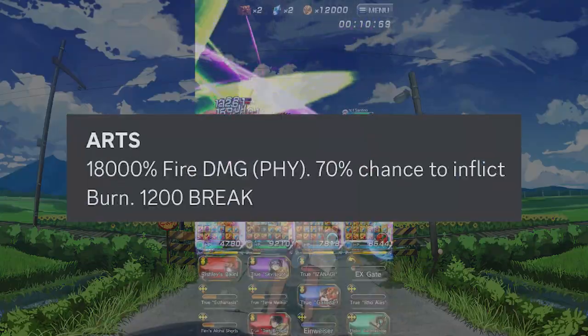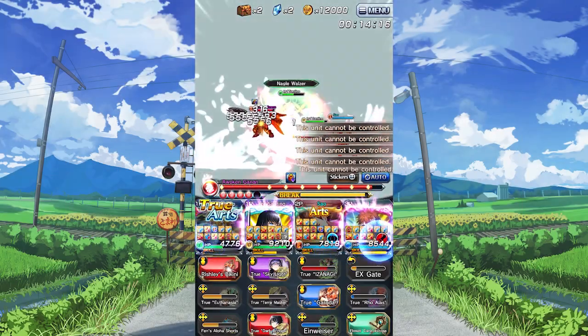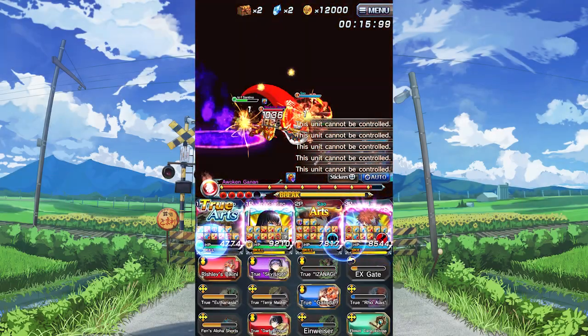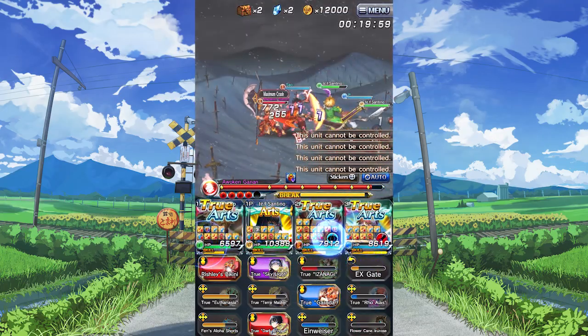For his art, it has a 70% chance to burn. Paired with his skill lowering burn resist, it's pretty solid if you're trying to burn the enemy, although it's unfortunate that the rate isn't the best — it could be a little bit higher.